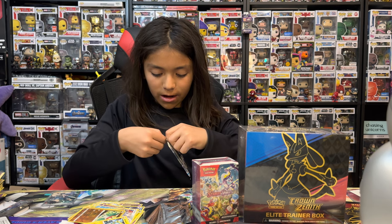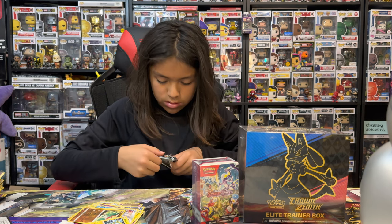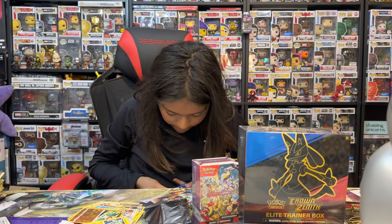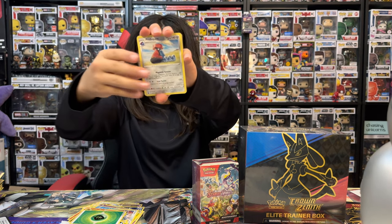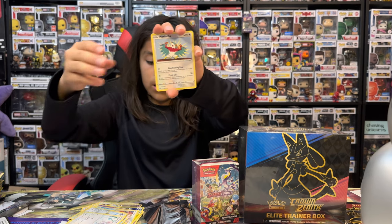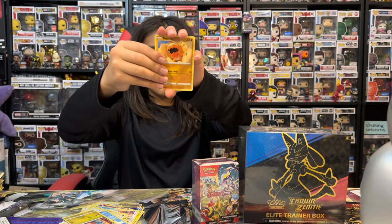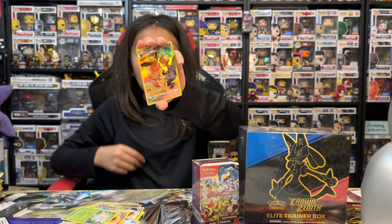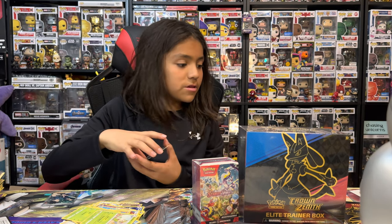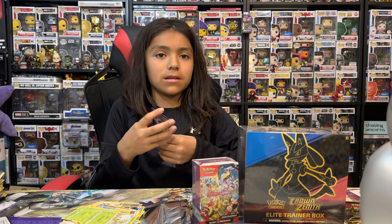Now to our Brilliant Stars. Leaf, a Primeape, a Primarina, a Cinccino, a Hawlucha, a Buizel, a Gible, a Trapinch, an Exeggcute, a Flareon Trainer Gallery — this might go for a bit — and a non-holo Breloom. The Flareon Trainer Gallery, I want to say 10 bucks ungraded, maybe.